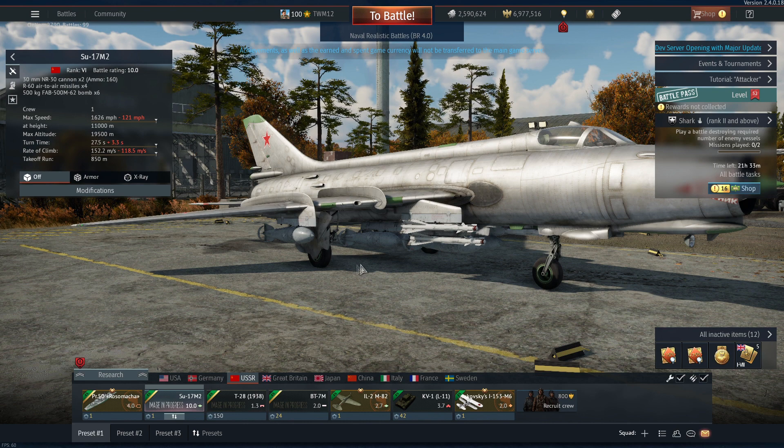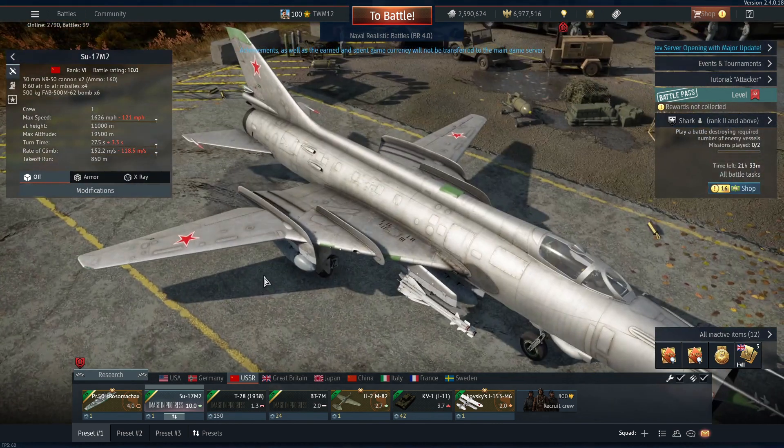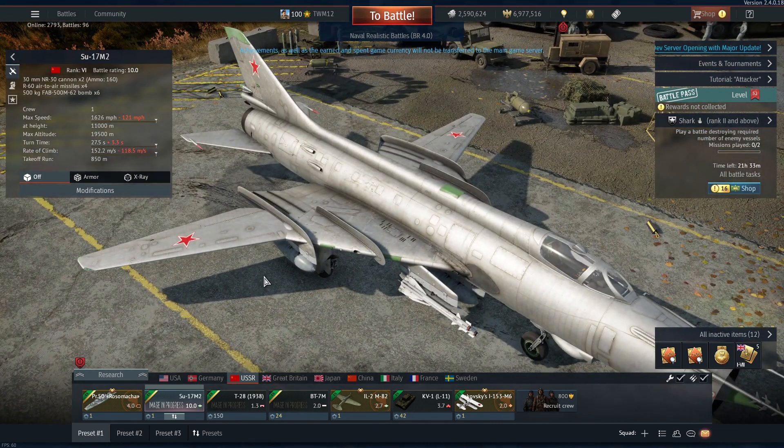So first thing first, let's have a look at Russia. They give us four new Russian vehicles. I think we all finally guessed what one it was — it was the Su-17 M2, the first wet wing aircraft added to the game. Honestly I was hoping we would get a Panavia Tornado, I was begging for it, but yeah, that didn't come. I was crying out for a Panavia Tornado — those aircraft are beautiful looking, absolutely stunning.